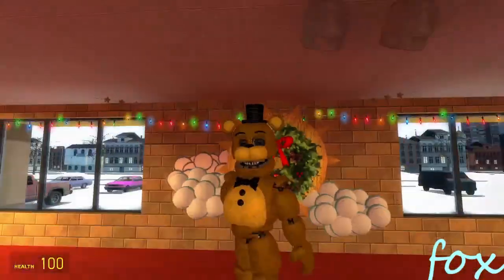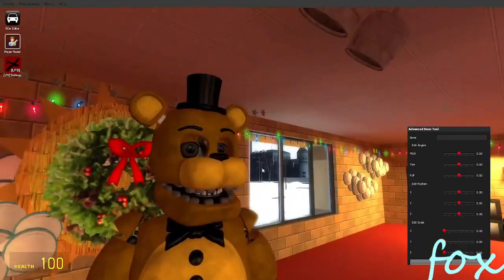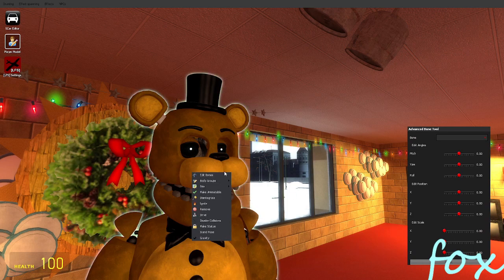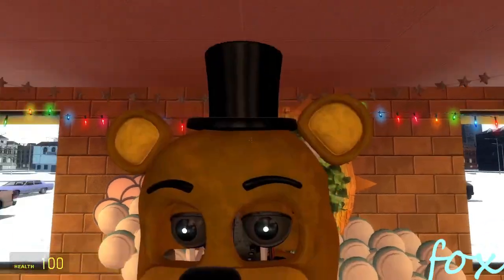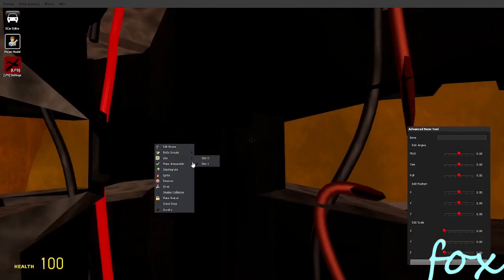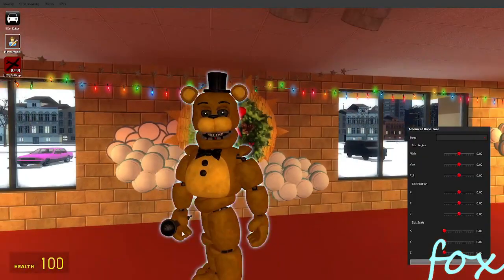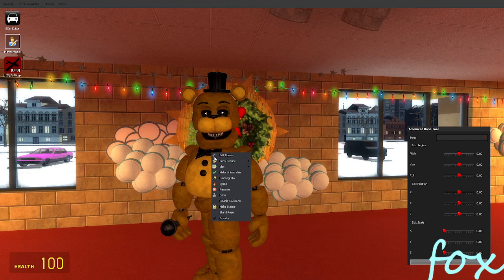Then we got unweathered Golden Freddy, which has a black tint over his eyes - I don't know why he has a black tint. Fredbear has a brown nose. You can do the new eyes - those are the old dark eyes. You can take away the eyes, tap bright teeth, remove those teeth, and then you can take away the microphone.